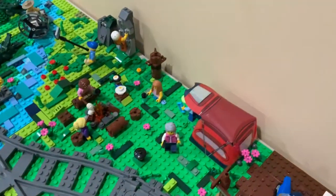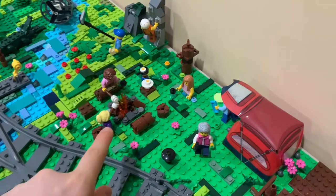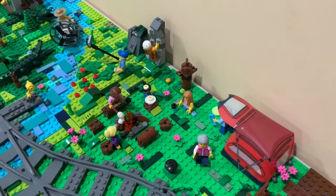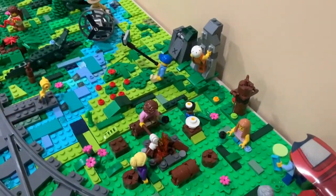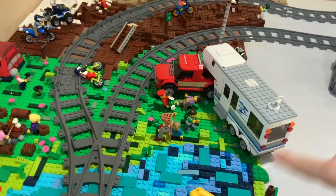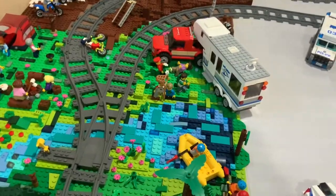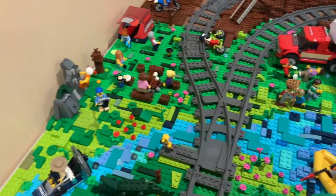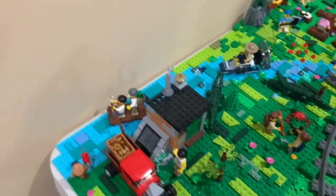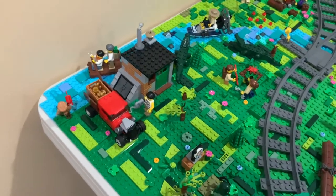Next, over here we've got this nice campsite, where there's some people roasting marshmallows around the campfire. There's their tent and just some nice details, a guy climbing, and a guy taking a picture with a selfie stick. Over here there is a camper van where there's some people having fun, going on a camping trip. Some police, more police, the robber hideout right there, and there's their car where they've got a bunch of gold they stole.